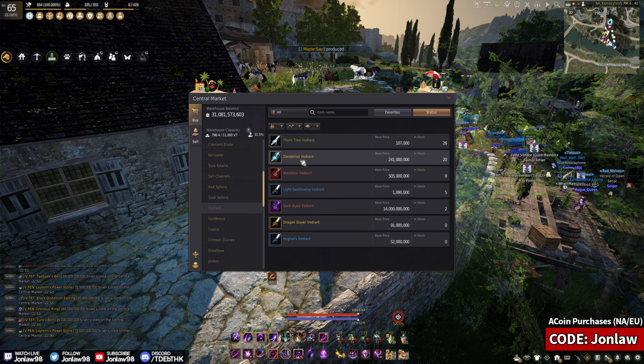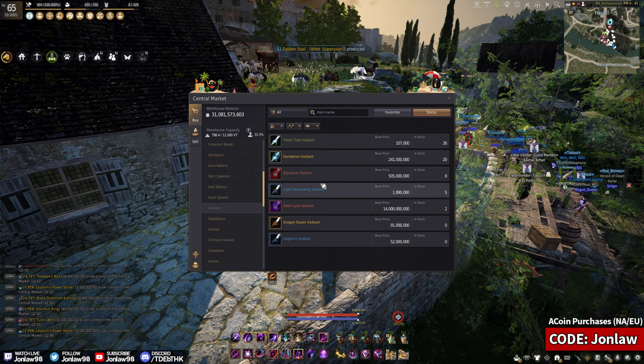As a new-to-mid-tier player, just get a Dandy, Pen it, Capris it to around 4, and then transition into Blackstar when that's your next cheapest option.